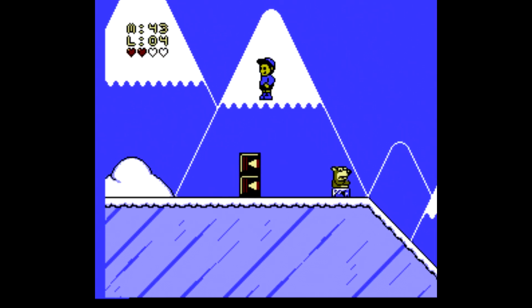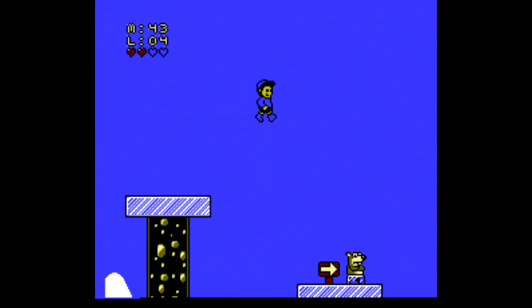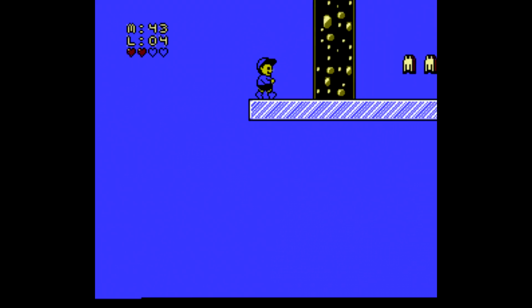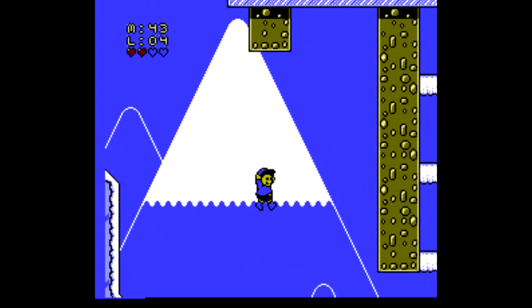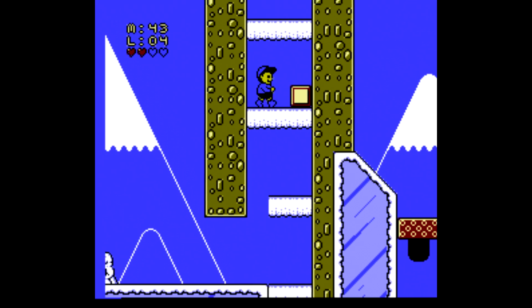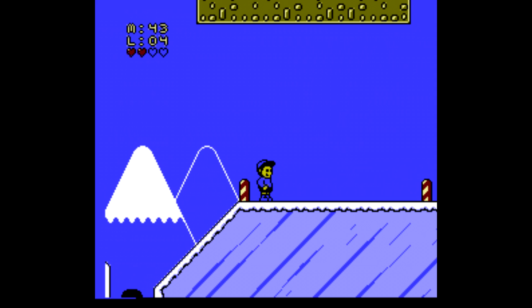Next up is an ice level, so be careful. Any time you see these little things with the arrows pointing to the left, if you hit them they send you flying back to the beginning of the level — so you want to be careful with them. Use the spring to bounce up to the top platform and grab the card for this stage. Then be very careful moving up the snow platforms — they can be extremely annoying. Then just drop on down to finish up the level.